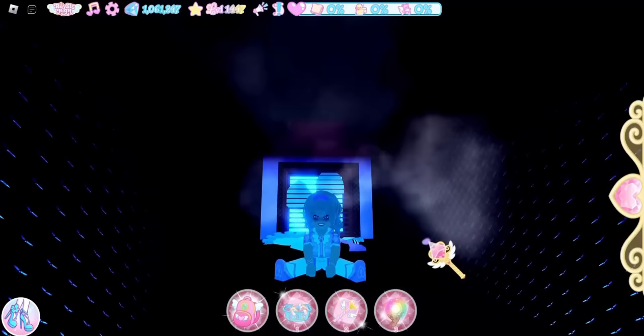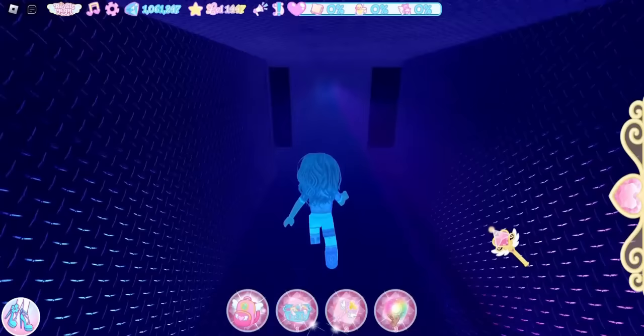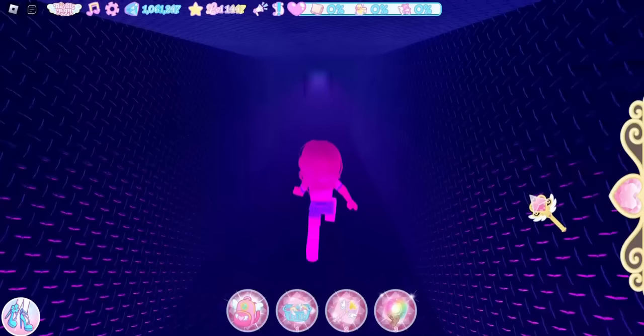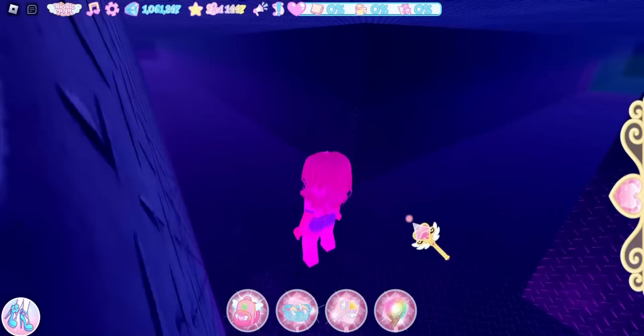The chests in the vent are pretty far apart with long hallways. For the first chest: go straight, take a left, then a right, then another left into the first long hallway. The chest is in a secret wall — go past two corners twice and you'll see a hallway; right across from it is the first chest.